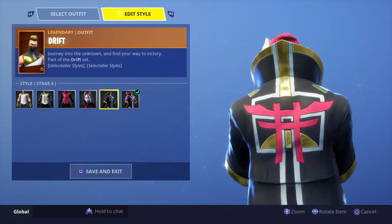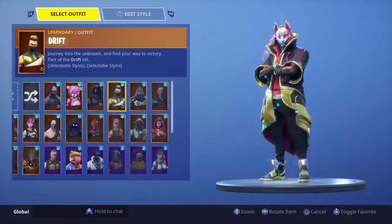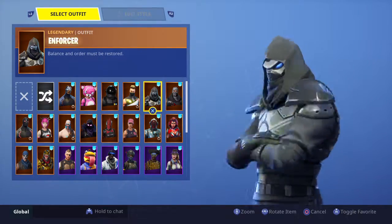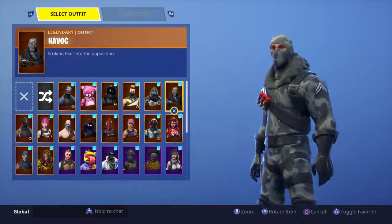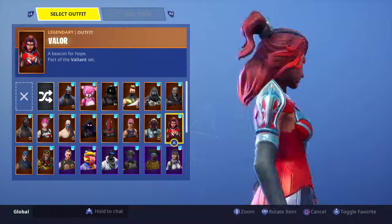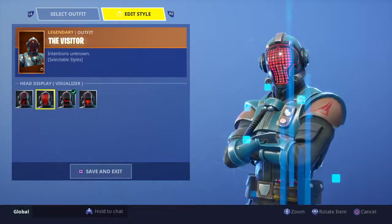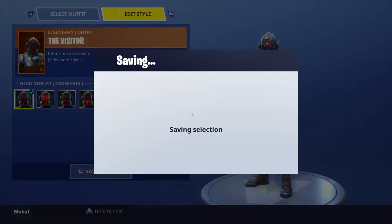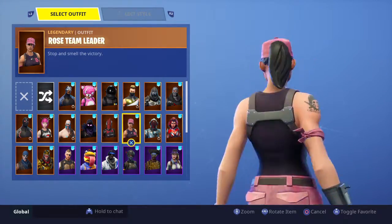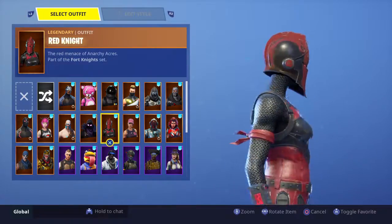Here's the full tier Drift — all the lights are on. Then Enforcer, which is the Season 5 World Cup skin. Havoc, which I believe was part of the Twitch Prime Pack. Next, Valor. The Visitor, which you can also edit with a mask style. Crosshair. Rose Team Leader, which came with buying the Founders Pack. Red Knight. Raven.